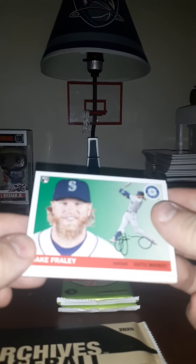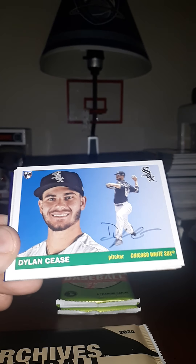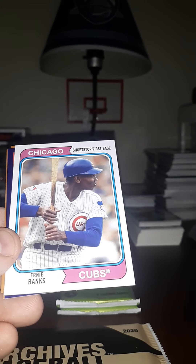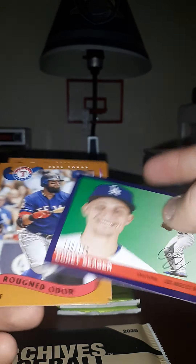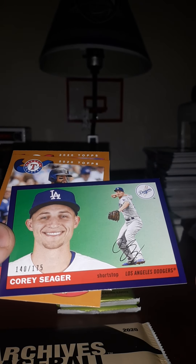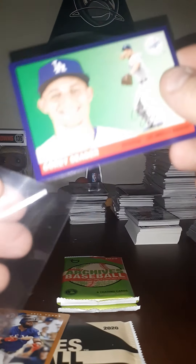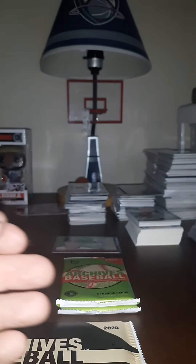Next pack, starting with the Jake Fraley rookie, White Sox, a Dylan Cease rookie, Lincecum, Ivan Rodriguez. Looks like we got a purple coming up — I think that one might be numbered. Ernie Banks, sure is — that's a nice one — Corey Seager, 140 out of 175, deep purple. I'll sleeve that up real quick. Seager numbered, Rougned Odor, and Aaron Nola. Two packs left.